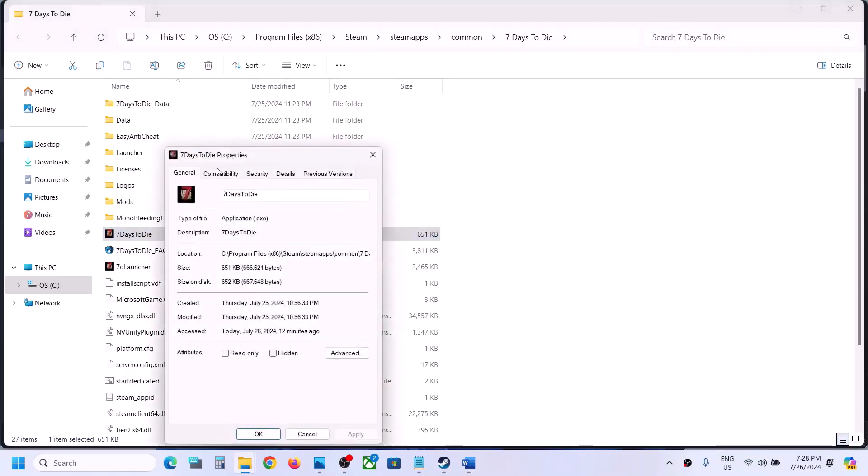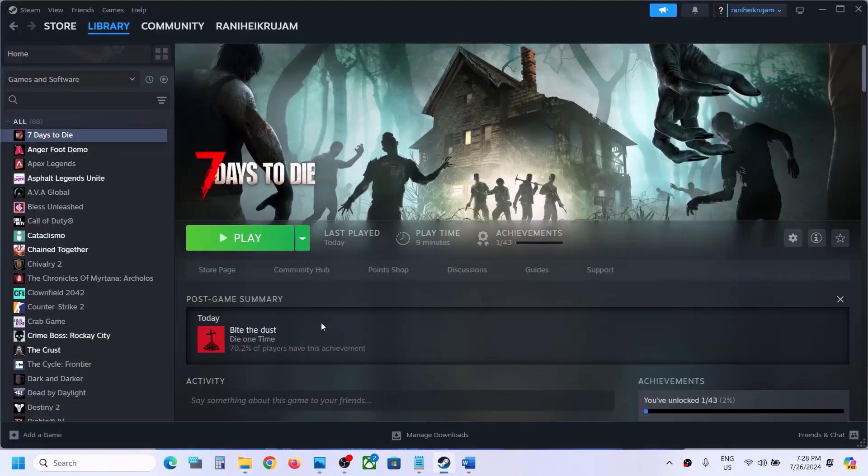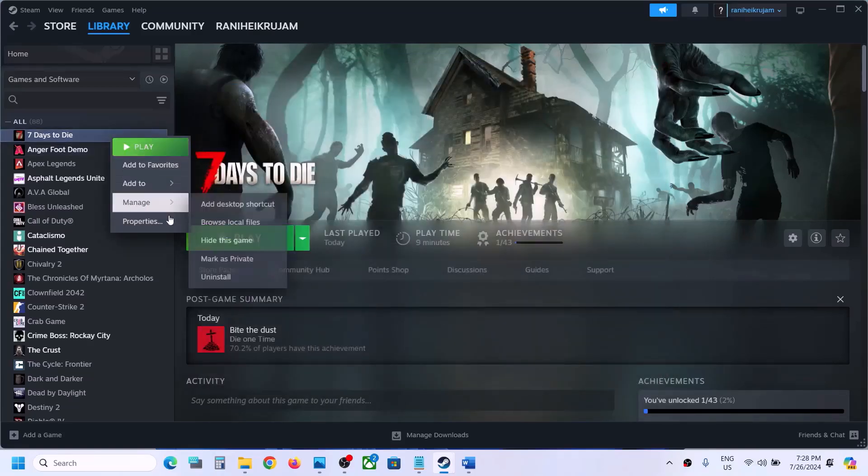Hit Apply, click OK, and then launch the game. If it's still not working, you can uncheck those boxes — if checking them didn't help, uncheck them, hit Apply, click OK. Now follow the next step. Right-click on the game, select Properties, and in the launch options type in -DX11. Launch the game and check.